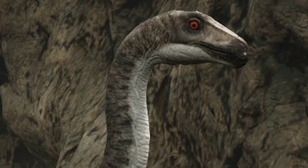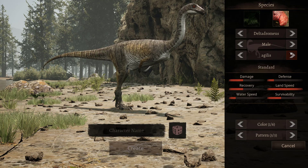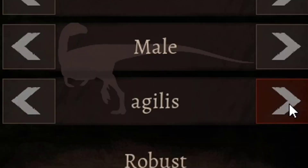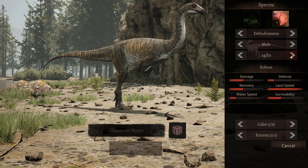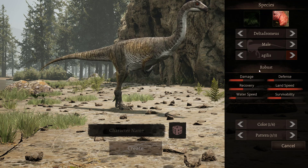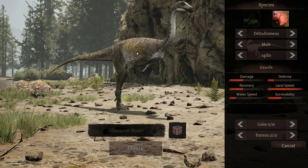It has three subspecies: agilis, agilis, and agilis ha. One is slimmer, one is normal, and one is thick and has a bigger crest. I'm going to pick the slim one — the slim boy.